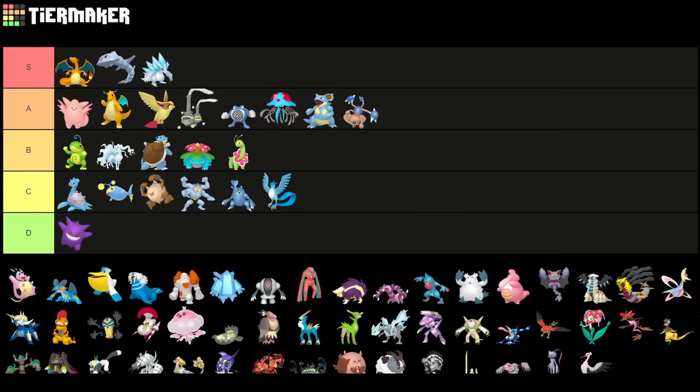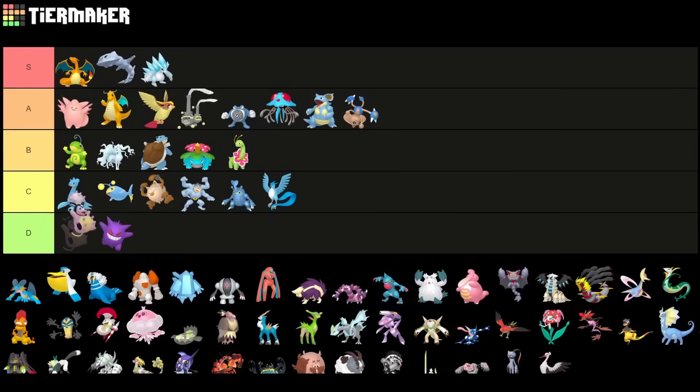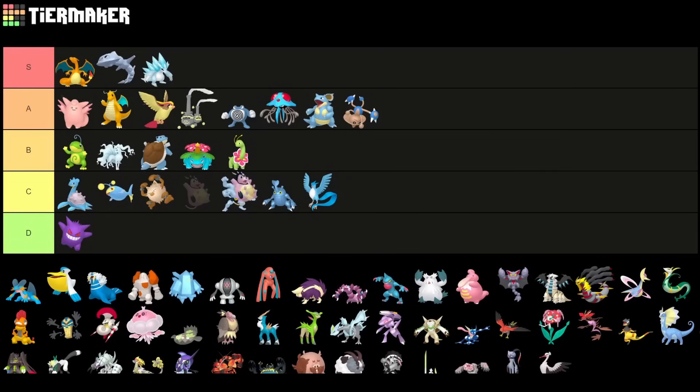Miltank — I actually don't think it's good in the current meta. I have to put it into C tier. It would have been mostly B or A tier last season, but right now with a Steel and Fighting-type meta, you don't really want to have a Normal-type like this. It doesn't really do anything against Steel-types or Fighting-type Pokemon.